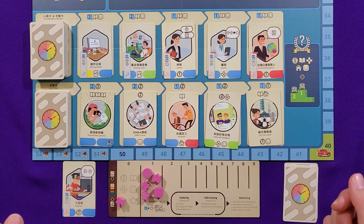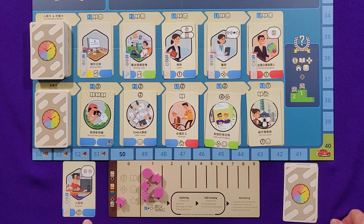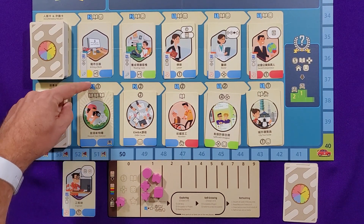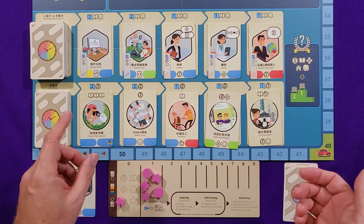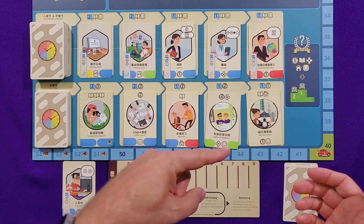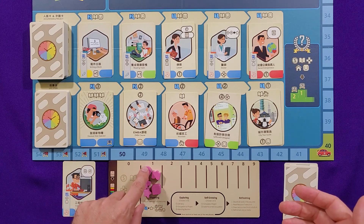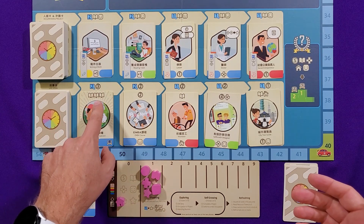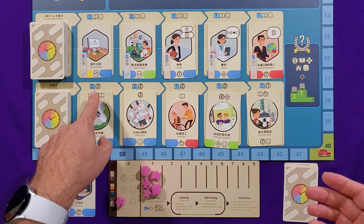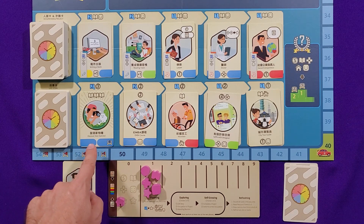Looking at the available cards, some of them are expensive. This card costs two time, three money, and three books — I don't have that. I do have one wild, and you can also spend time — years of your life — in exchange for missing resources. I only have one of the three money and one of the three books required. That would cost me three extra years of time. It's worth four points at the end and is a blue card, but doesn't give other in-game benefits.